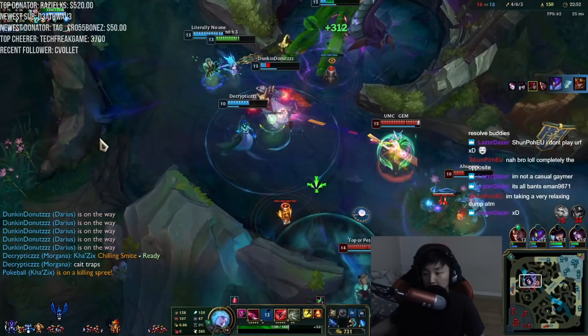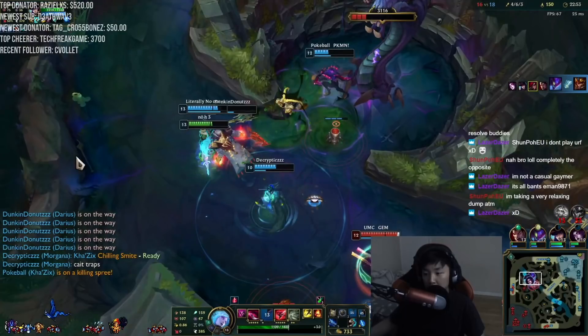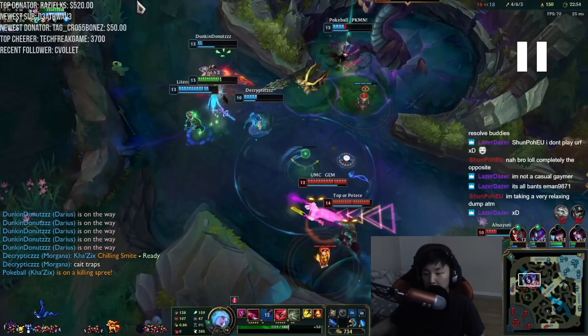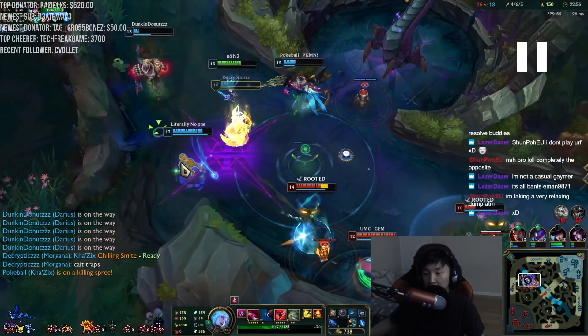Here's the team fight at Baron. We were trying to get the Baron but we're getting pretty low, so the enemy team comes to stop us and poke us down. It's kind of a shaky fight - we have a Ryze that's full health and a Lucian that's full health. I'm not exactly the strongest, but I still have a lot of burst. Mid-game Katarina is pretty strong. I have to play this fight patiently. Lucian and Ryze don't have any CC to stop me, and Rakan is pretty low, so it's safe for me to go in. I wait for an opportunity - I'm just being patient. Morgana throws out a bind on Ryze, and that's my chance to go in.